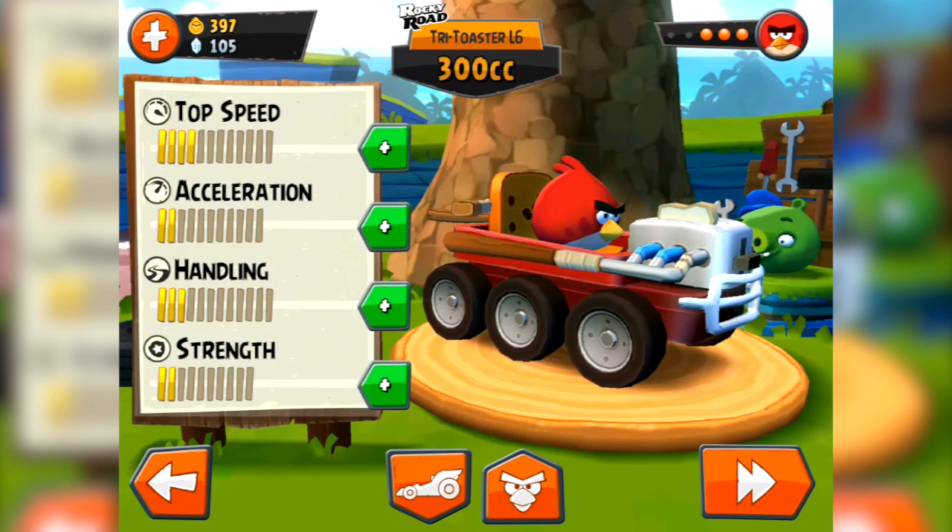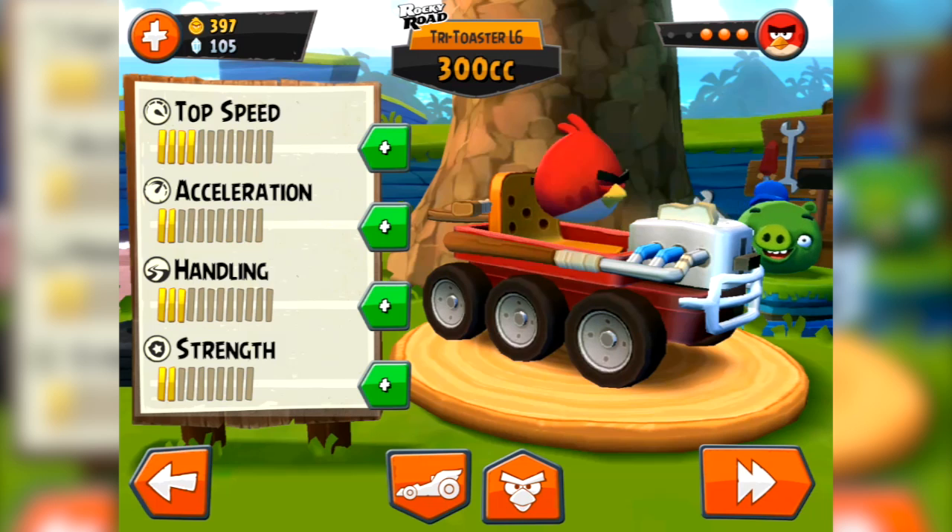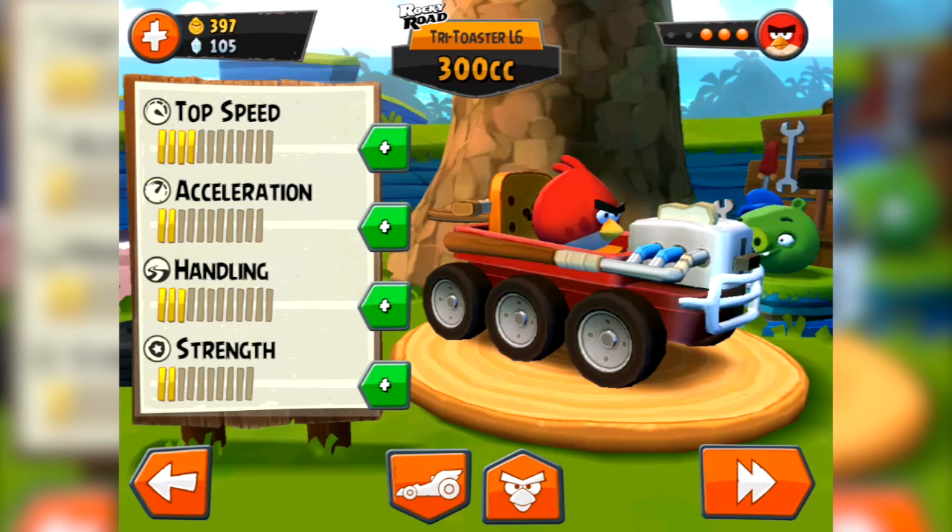That's the Tri-Toaster on the Rocky Road track with both Red and Stella, giving you a good look at that track. The environments are really nice, especially when you come to the end and you've got the trees and stuff - it looks really cool. I like the art style being used. Really, really funky.